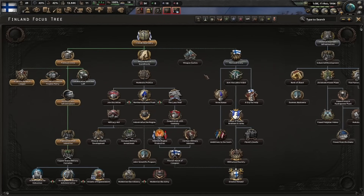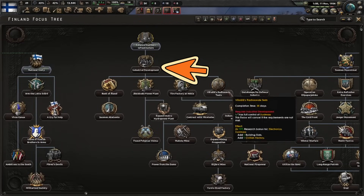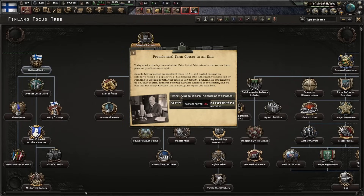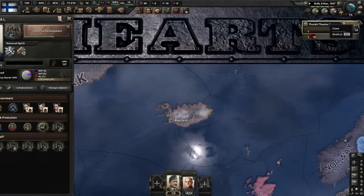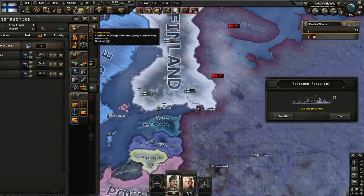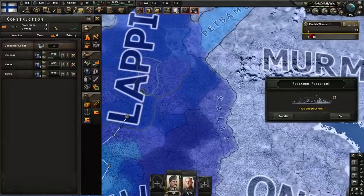We need to increase public trust to get all kinds of nice bonuses for manpower and stability. Repurpose small industries is done. We'll now do enhanced southern infrastructure, industrial development, Vaisala radiosonde, and Bank of Aland. Presidential terms come to an end and we have to stick with Svinhufvud - we could pick the other guy, he's actually better, but we need him for the monarchy path. That last focus got us infrastructure effort and infrastructure construction speed.